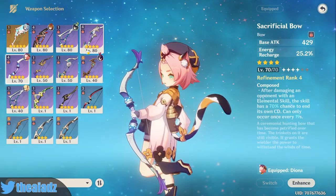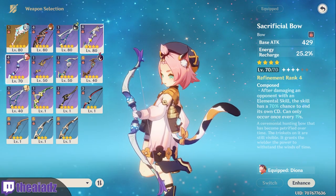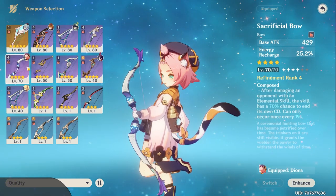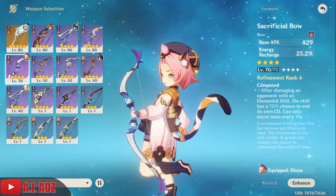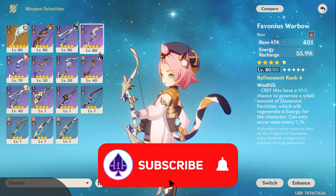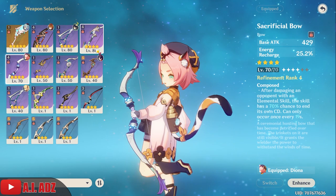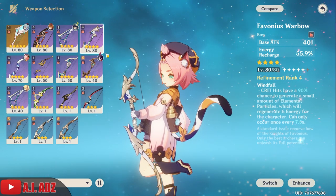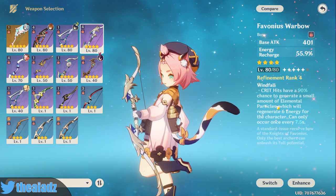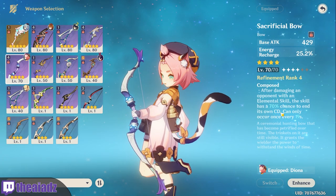I'm going to get straight into the build starting with weapons. Her best-in-slots are actually two four-stars: the Favonius Warbow and the Sacrificial Bow. Both give you energy recharge — one sacrifices base attack for higher energy recharge, while the other sacrifices energy recharge for higher base attack. Favonius generates particles whenever you get a crit hit, just like all other Favonius weapons.